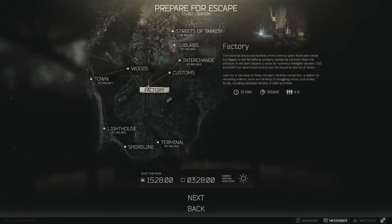Factory is the best map because it's just the smallest map. There's a lot of green crates and a lot of action, so you can find a lot of loot.